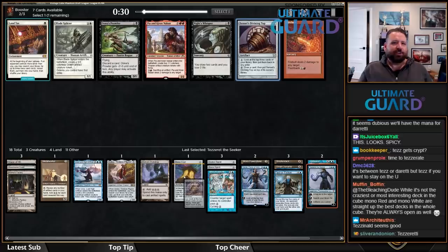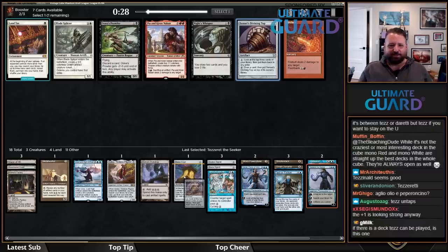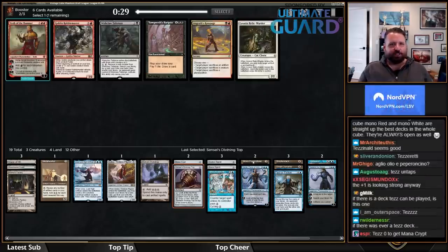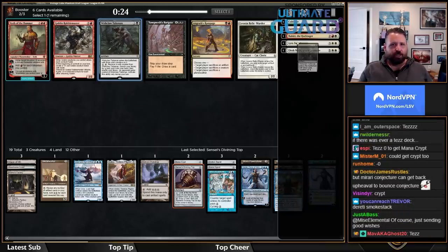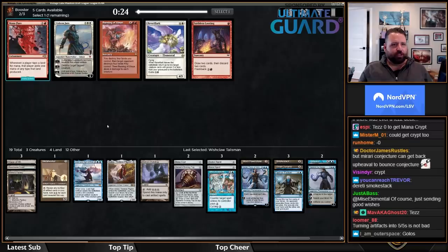This deck does actually want Sensei's Divining Top — I just talked a bunch of smack about Sensei's Top, but it's good with Tezz. It's actually a card this deck will play. I'll take Wishclaw Talisman. If I have the mana for Wishclaw, it could actually be good.